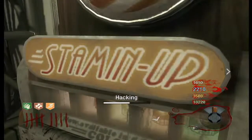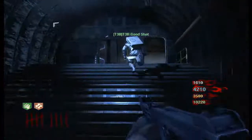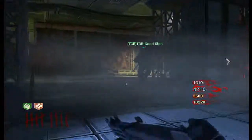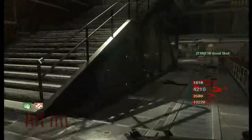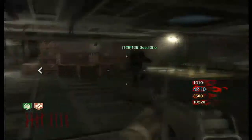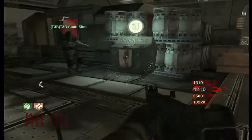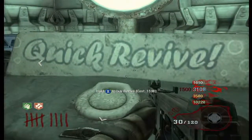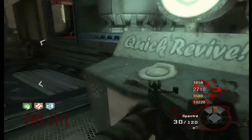The next one is Quick Revive. Quick Revive is found in the receiving area — this is where you spawn up from Earth. So if you take the teleporter from Earth, you'll spawn up here. We take this jump and Quick Revive is right there. Same thing: buy it, hack it once you're done — unless you want Quick Revive, which is good to have.